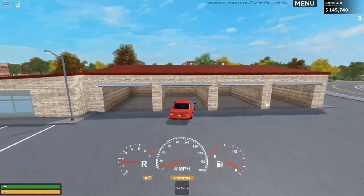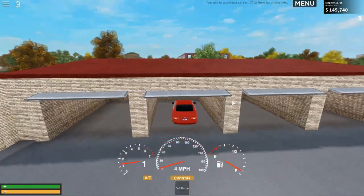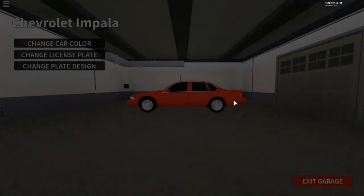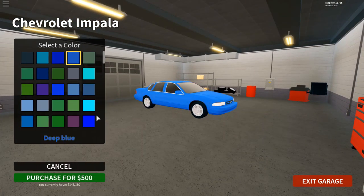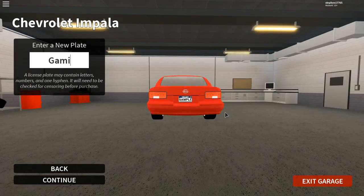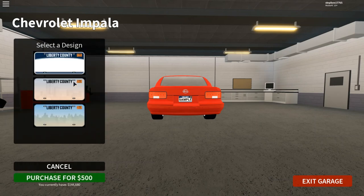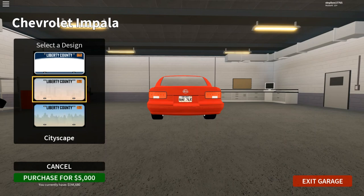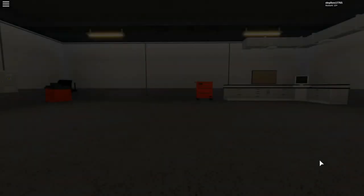Inside the garage you can change your car's color, purchase it, and customize your license plate — for example typing 'GAMING' as the plate text. You can also change the plate design and see it update in real time. When you're done just press 'Exit Garage' and your car will be waiting outside.